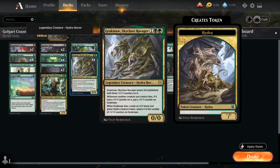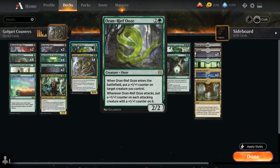At 3 mana, besides the full playset of Gragmaw, we have 4 copies of Oran-Reef Ooze — a 2/2 that enters and puts a +1/+1 counter on any creature we control including itself. Whenever the Ooze attacks, it puts a +1/+1 counter on each attacking creature that already has a +1/+1 counter on it. So it can grow itself and synergizes with the whole team, since most creatures in the deck already come with a +1/+1 counter.